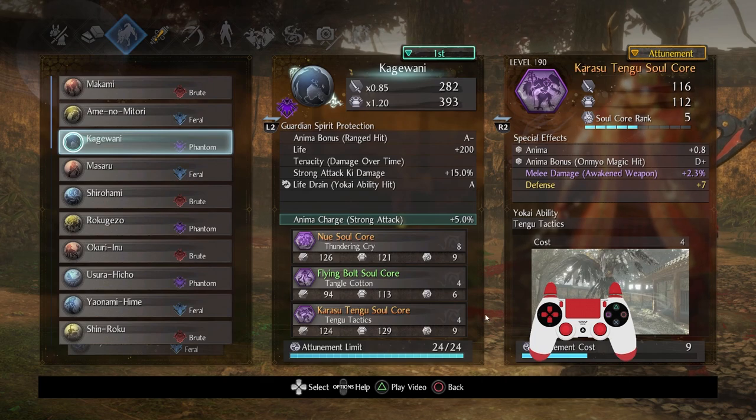The main reason for this was a combination of the relatively high attunements as well as the Life Train Yokai ability hit, which I think is absolutely fantastic. Having life back from any Soulcores you use is basically super good.